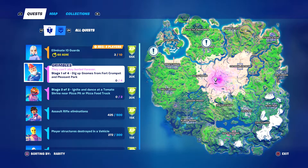What's happening everyone, Gamer for Life here. Today we're going to all four locations for the gnomes — we've got to dig them up. There's gonna be two at Fort Crumpet and two at Pleasant Park, and that gives us a total of 20k XP. At the end of the video stay tuned because I have news about Lego Star Wars Skywalker Saga.